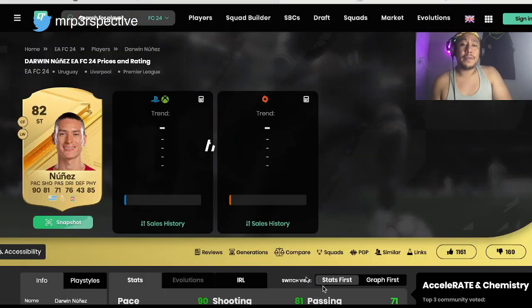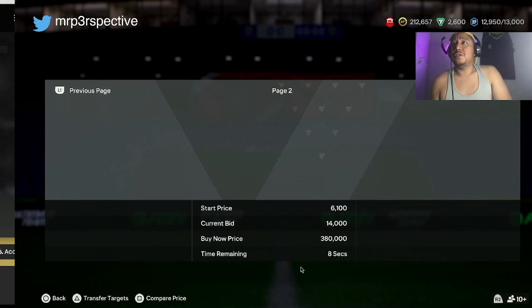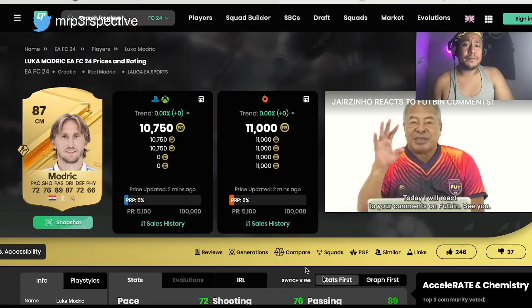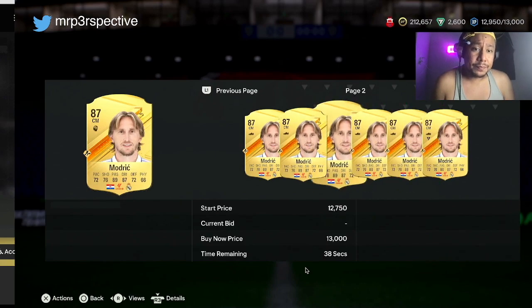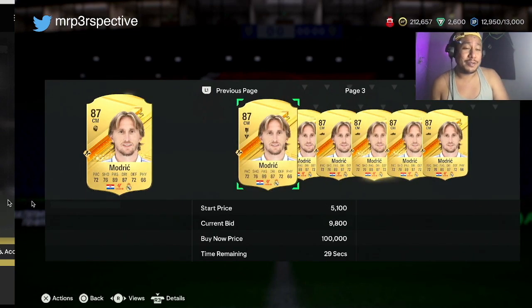Nunez is going for about 19,750 coins — again, not a lot of profit in this one, but you get the idea. Sometimes you can get lucky with these bids; sometimes people don't even see them, so it could be good for your pockets. As always, it is Mr. Perspective with your daily trades. I hope you appreciate today's content — if you have any questions or want to see something different, let me know in the comment section. This Müldür is about 10,750 coins; if we can get this card for 9,000 I see it as a great buy. At 9,600 and selling it back at 10,750 — you're making about 500 coins profit there. Thank you so much, I hope you enjoyed this content. Peace.